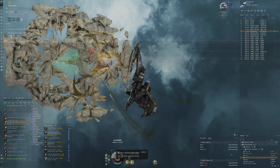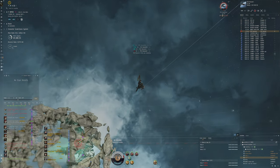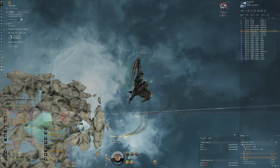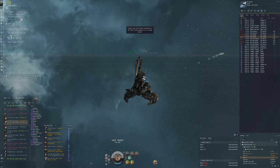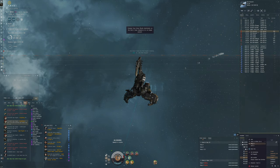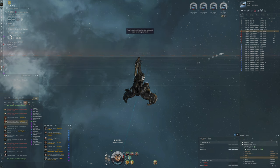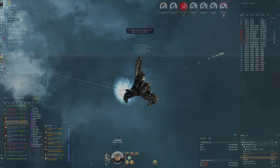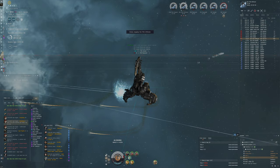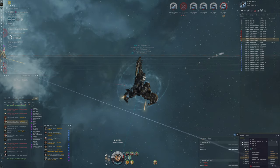Maybe put a Tech 2 shield booster and then an MJD - that could be very useful so we can align ourselves properly at all times and be very safe. The drones are shattering these frigates effortlessly. Dual target painters seems to be pretty good. They're doing a pretty good amount of DPS.